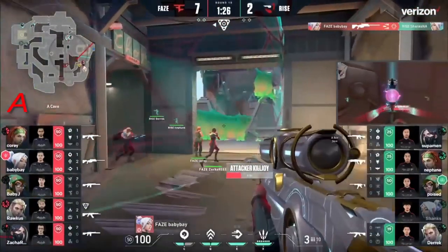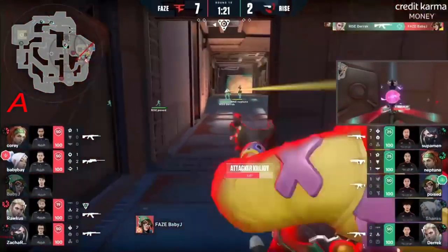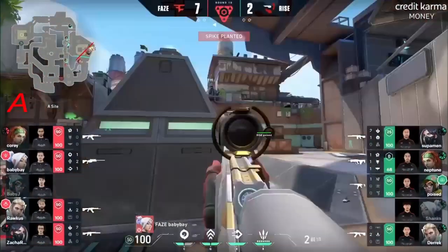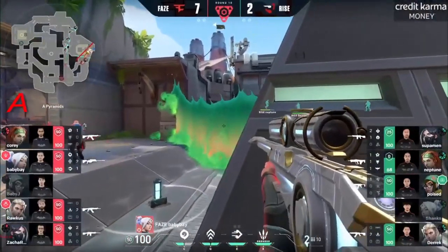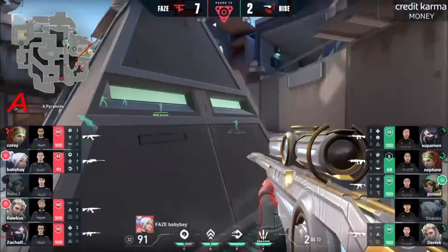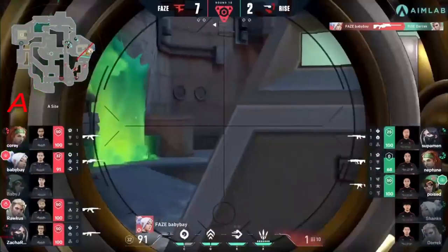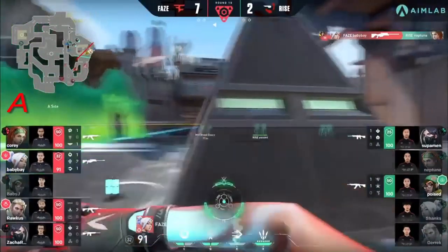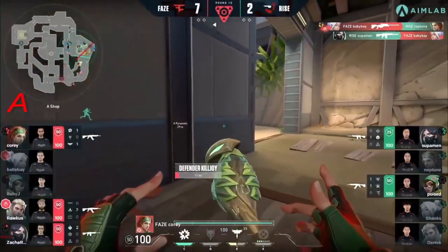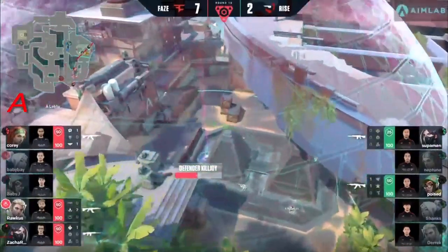Lockdown comes through. Baby Bay wide peek — spike finds the headshot, and now here the floodgates open. FaZe on the way forward. Baby J is going to be able to lock down the lockdown, and that does at least allow an opportunity for the defense to look for exits as soon as this spike is planted. But once again it's Zachary's wall that comes out, allowing some reprieve. Poise does have defensive lockdown as well — they can get into a good position and might be able to use that to get this retake.